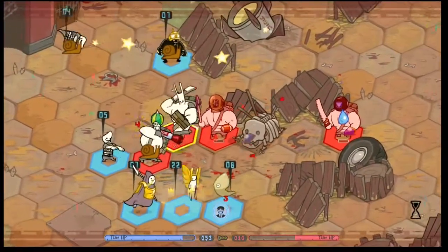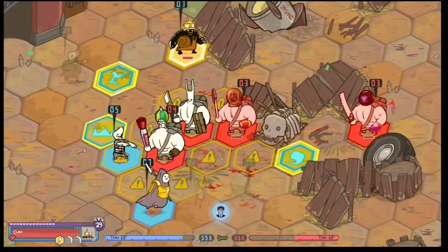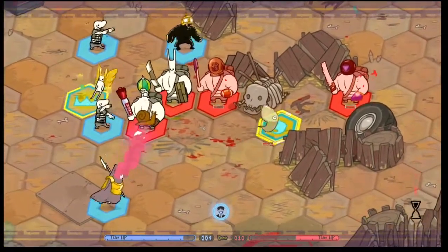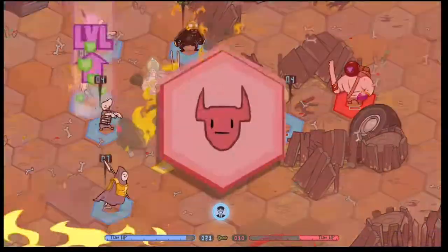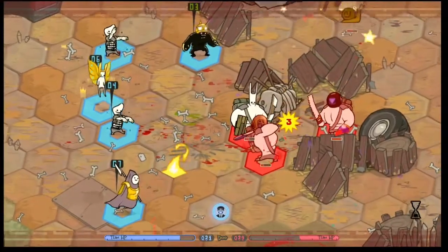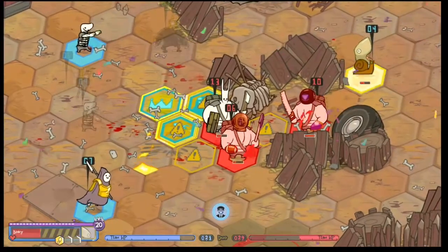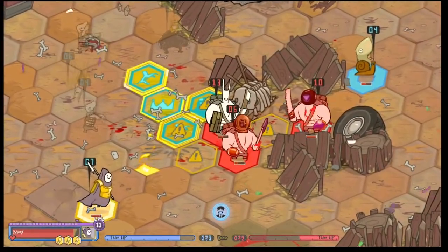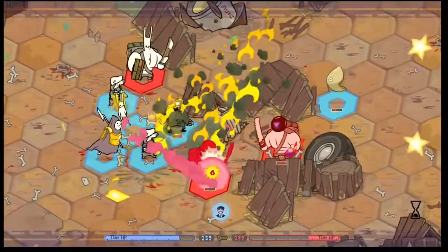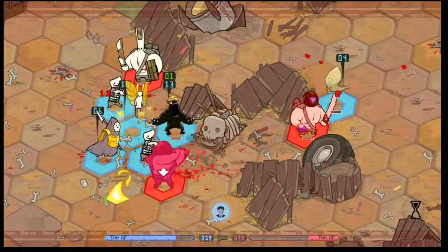For armor choice, I strongly recommend going with no helmet, as it keeps your dodge chance highest and gives the highest damage. Trading off damage and dodge chance for a small amount of defense doesn't seem worth it — completely ignoring damage very often is better than always taking slightly less damage. You can build however you want, but please don't run a non-hero Pixie with the heaviest helmet, because it becomes overweight, movement gets severely cut, and it's not worth running anymore.